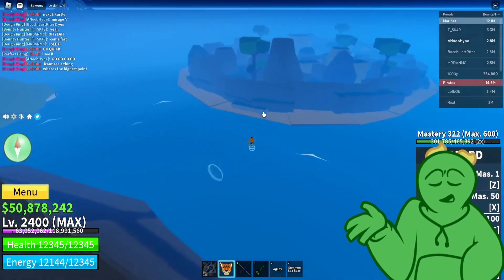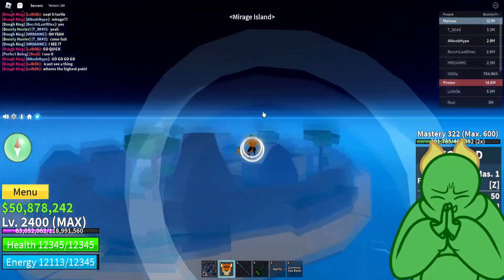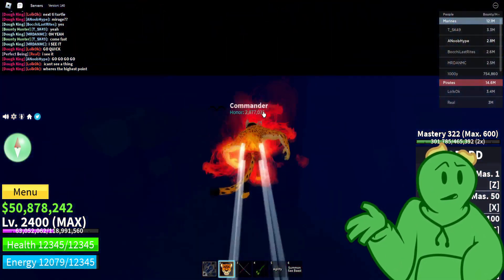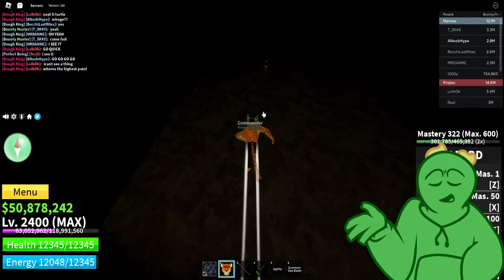The next thing you need to do is find a Mirage Island during a full moon. This is pretty hard to do and it took me a pretty long time to find it. You will also need to have a Mirror Fractal, which you can get from the Dough King boss.